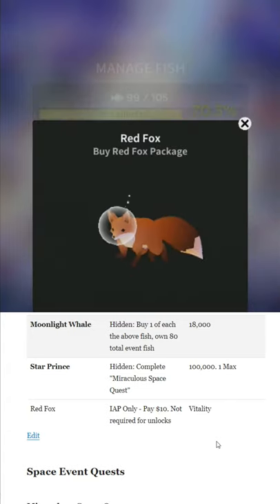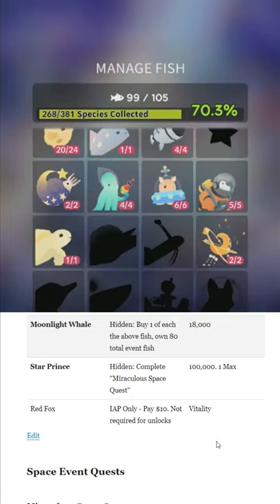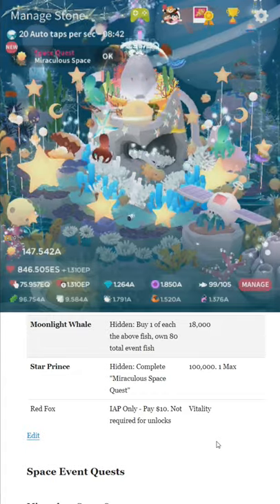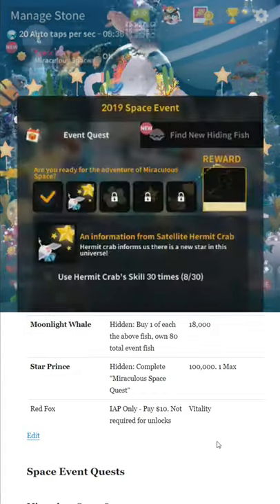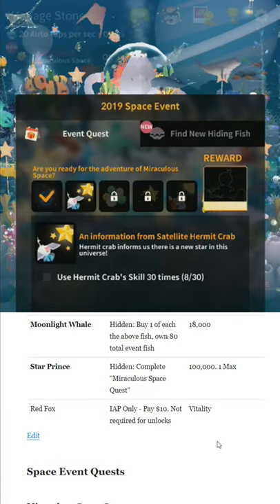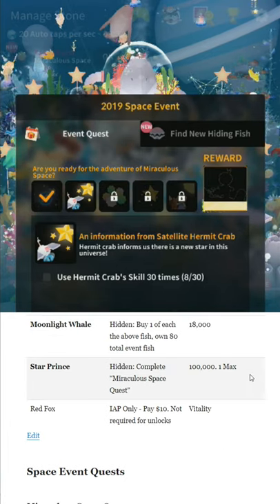The other one is the Red Fox — not to be confused with Red Fox. That's just an in-app purchase. You don't need to get it for anything else; it's totally separate. So to do the Space Quest, you gotta go up here, tap the Space Quest thing, and it tells you what you need to do each step of the way. There is a full list of what you need to do on my guide.